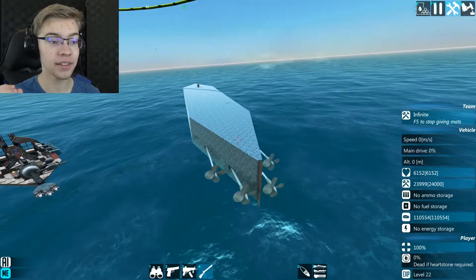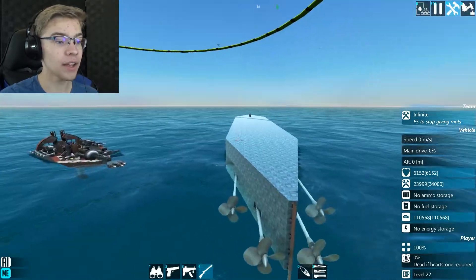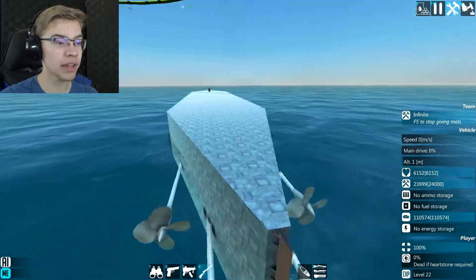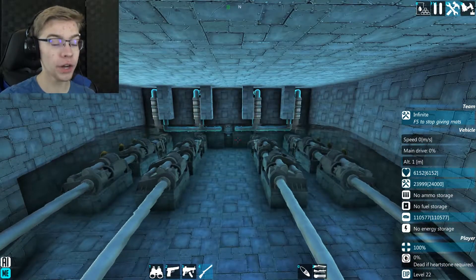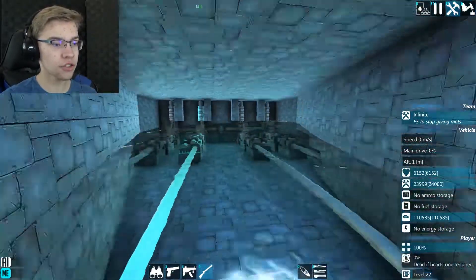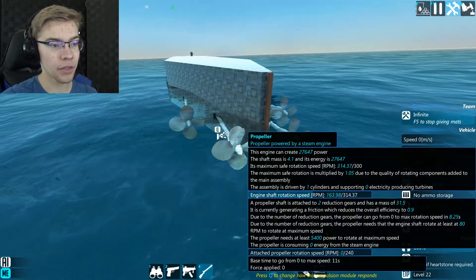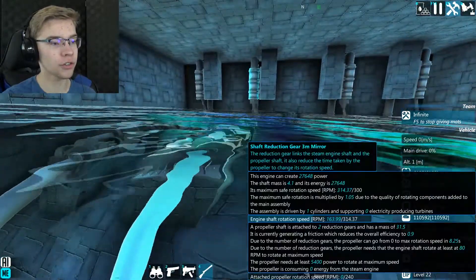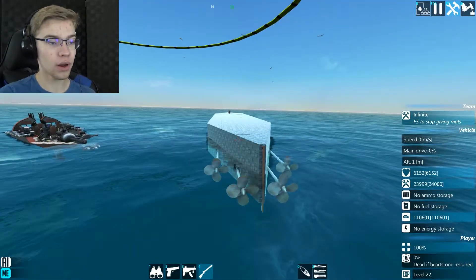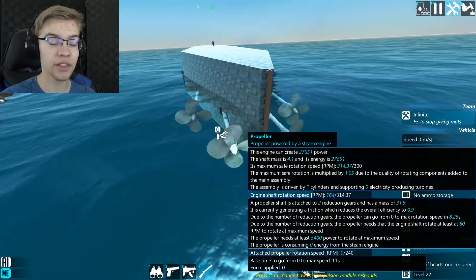That's just how to be efficient — that doesn't actually get your ship going faster. What gets your ship going faster is having the most propellers possible. You want as many steam engines on your ship as possible with the biggest propeller possible. In the large steam engine's case, you can choose between a three meter or a five meter propeller. The three meter propeller with two reduction gears means you only need to rev up to 70 RPM, while a five meter propeller has to get up to 80 RPM.